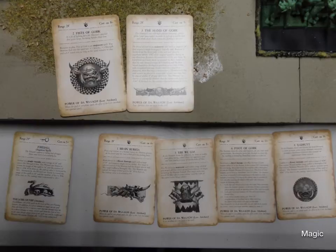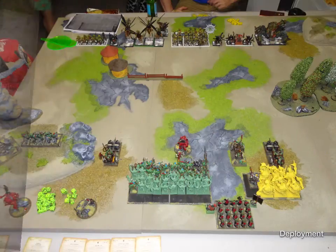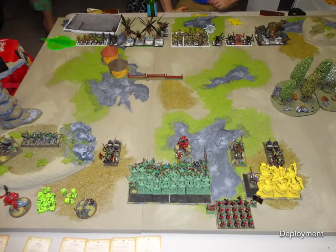One thing I forgot until we started playing is you can only throw 5 dice at magic spells, which makes Foot of Gork a little harder to get off. Here's deployment — sorry for my unpainted stuff at the bottom there. My Savages are still getting painted, and my Trolls as well.